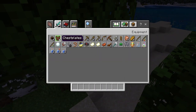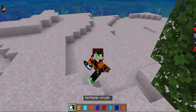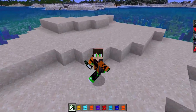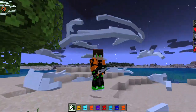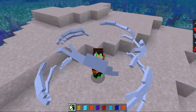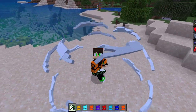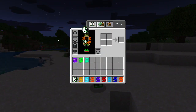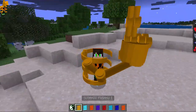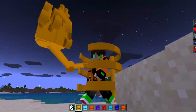Those are the dojutsus of this mod. Then we have the chest plates - the Susanoos. We also have the Hyuga 864 palm rotation which looks really cool. I don't think it damages, I think it's just there for show. You can put this with the Byakugan and look like Neji when he's doing the palm rotation.